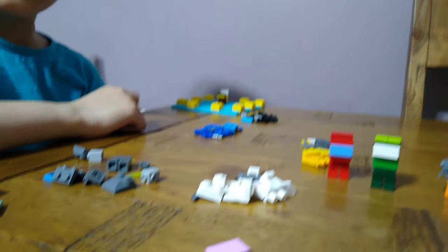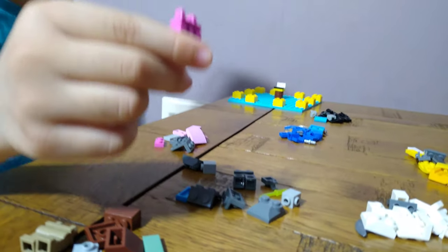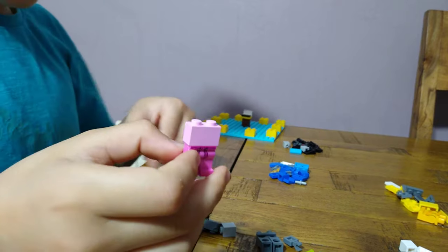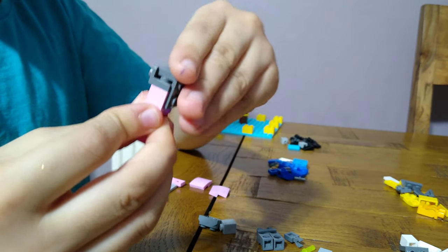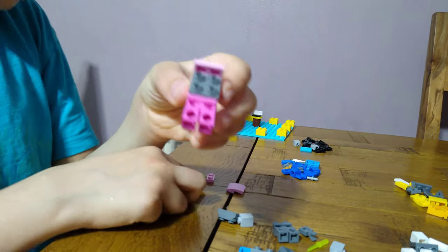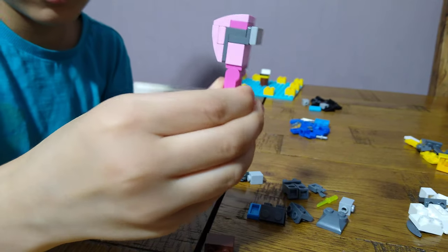Which one do you think we should start off with next? Maybe pink crewmate. So we're going to get pink legs, put a pink brick on it like this. The only difference is you're going to get one of these on like this, turn it around, put this on and get one of these tiles and a slope like this, get another one, then another. Turn it to the front, put a visor piece and you've got Among Us crewmate pink.